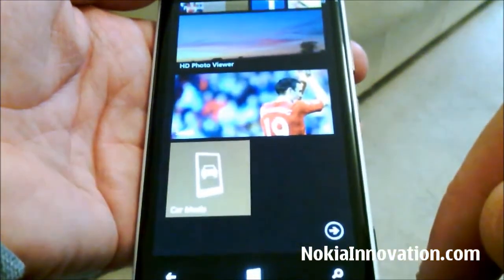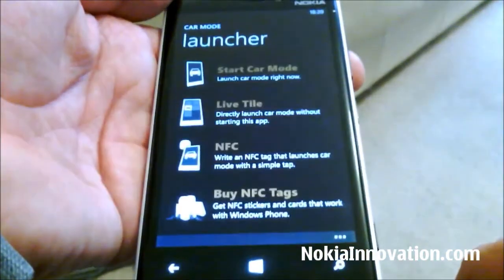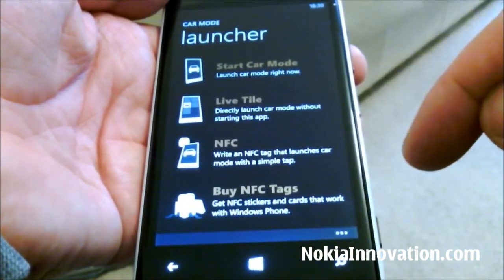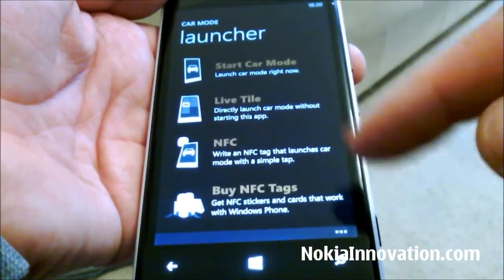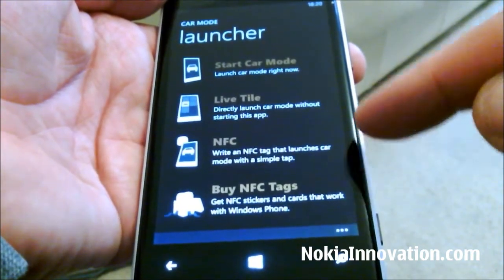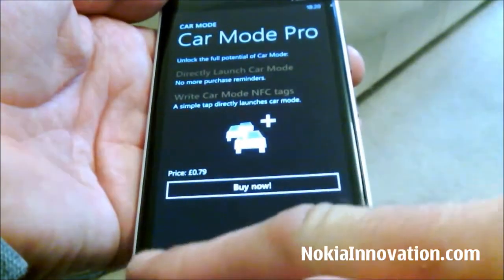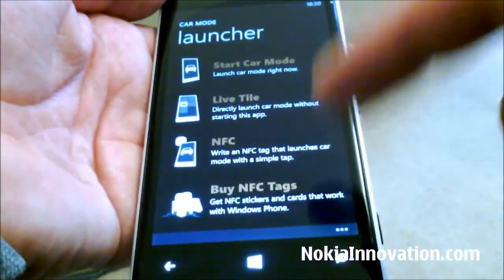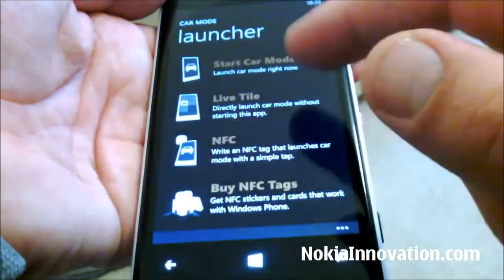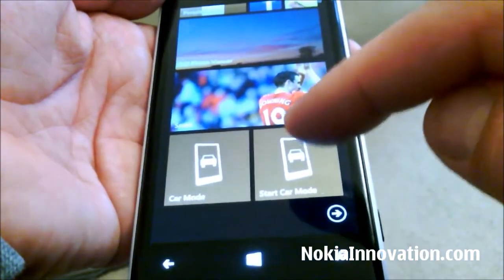As you can see, it's got a live tile. You've got a couple of options: you can start your car mode, you can start with a live tile which bypasses the launcher, or you can write an NFC tag to work with it. To do that you have to have the pro mode, which costs 79p, and it gives you a place to buy NFC stickers.